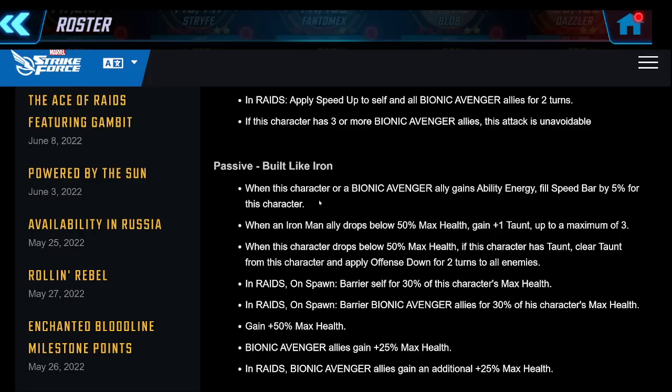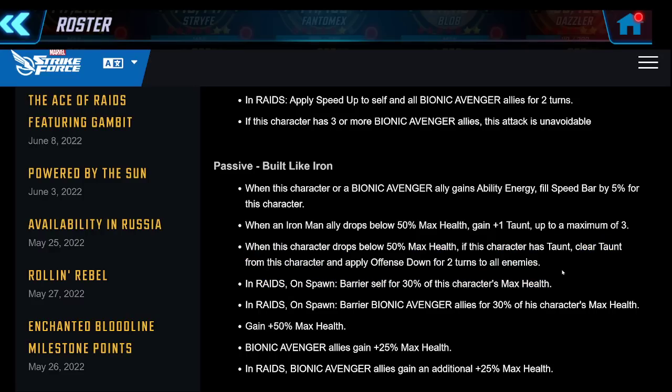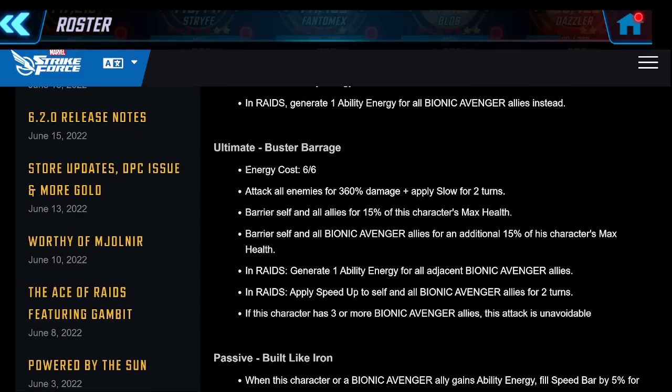Whereas if the other guy goes first they can heal that character up - it can change the entire outcome of a battle. When Iron Man drops below 50% health, gain taunt. It's one of those characters that has an auto-taunt component, and then when he drops below 50% max health it clears taunt and applies offense down for two turns to all enemies - very powerful, 50% less damage from opponents. On spawn he barriers the entire team for 30% of this character's max health, which is huge. It gives you an incentive to have a huge Hulkbuster. His ultimate puts slow for two turns on the entire enemy team - that's 50% less speed bar generation - then barriers the entire team and generates ability energy for adjacent allies and speed up to the whole team.